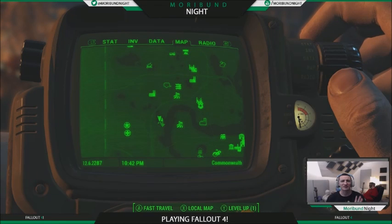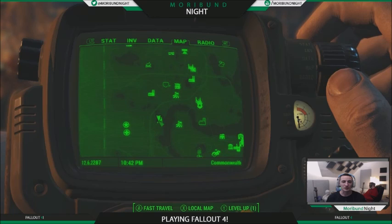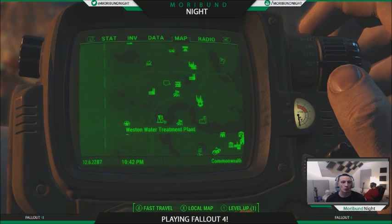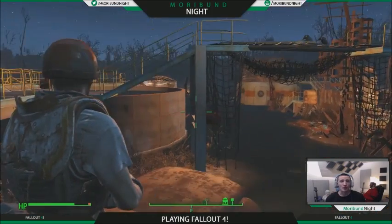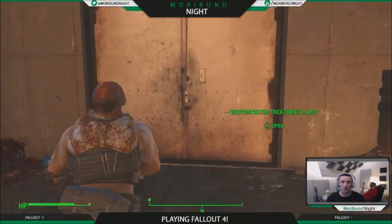Today we're gonna show you how to find Picket Fences, which is a comic book that is going to increase your building abilities. We are at the Westin water treatment plant, which is southeast of the settlement down by the bend curve in the river. When you get here you're gonna go around the back to the water part and go inside the doorway.